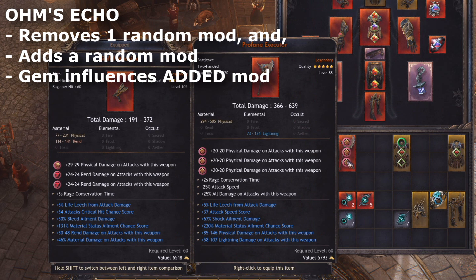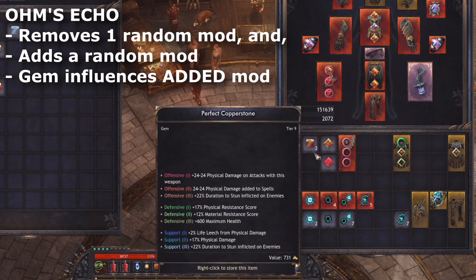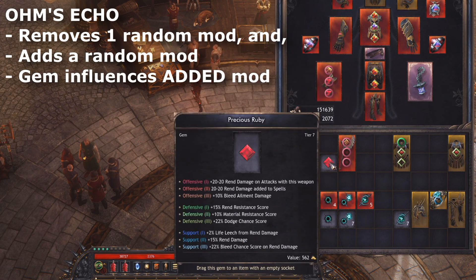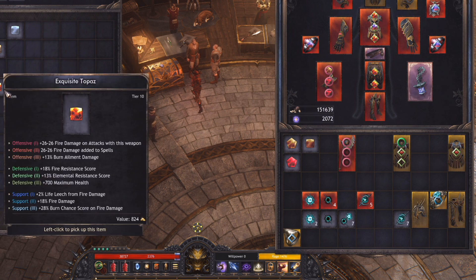Moving on to the next reagent, we have Ohm's Echoes. These do two things in order: remove a random modifier, and then add a new modifier. A socketed gem will influence the added modifier. An example of when you might want to use an Ohm's Echo is to improve an almost good item — say you have a legendary weapon with two bad mods, you could use an Ohm's Echo with material gems socketed to have a chance at removing one of the random modifiers and adding a material modifier that could be damage-related. Keep in mind that the modifier removed is random, so you might end up removing a good modifier you want to keep. Therein lies the gamble.